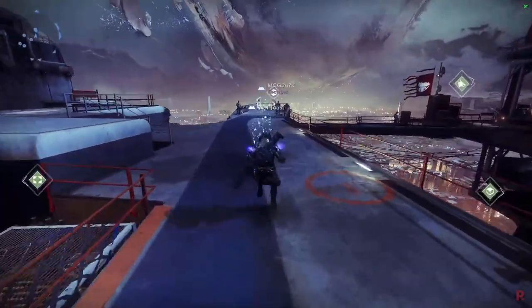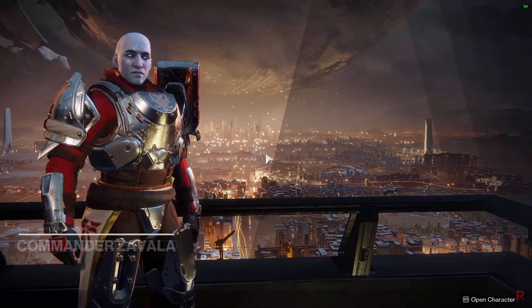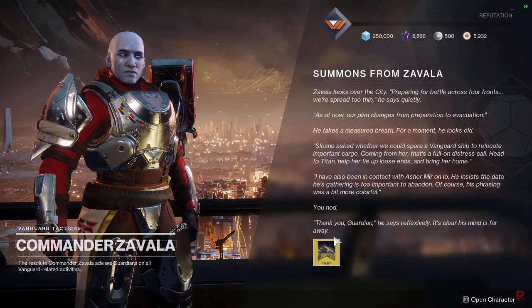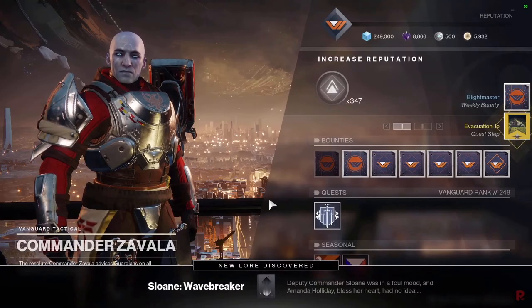We're going to go over how to get the Traveler's Chosen Sidearm Exotic. First, you have to talk to Zavala. Zavala had two parts earlier in the season: a preparation to evacuate the planets, and now we have actually evacuating the planets.